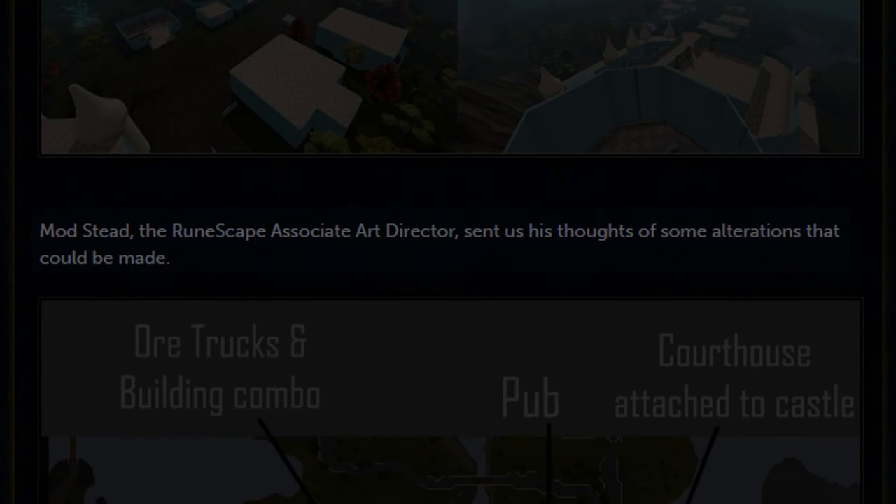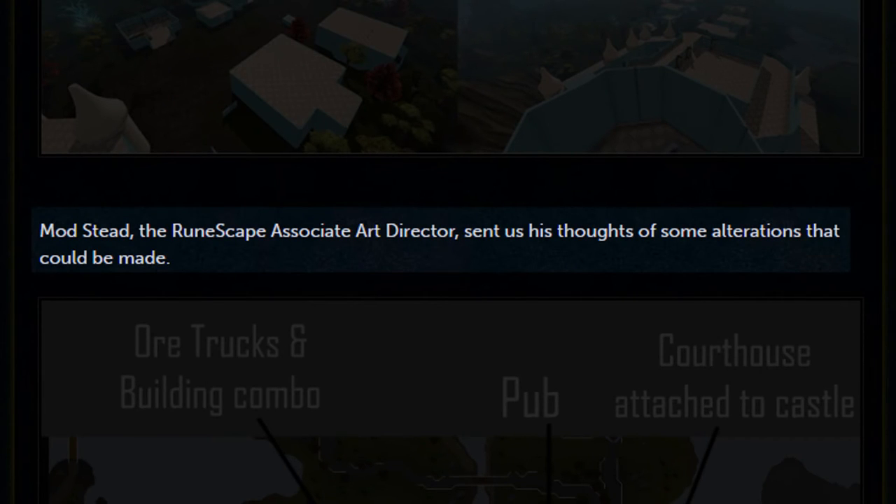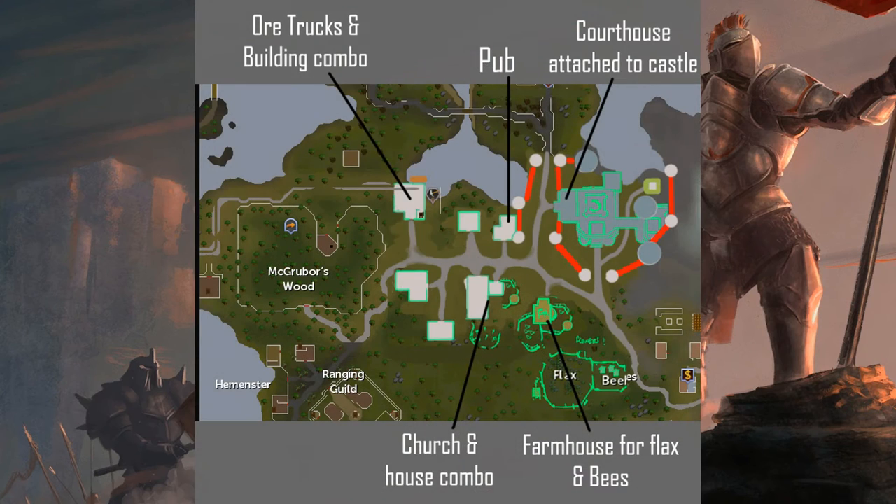Mod Stead, the RuneScape associate art director, sent some thoughts on alterations that could be made. Going clockwise from the top left: the coal and ore trucks are getting their own building next to McGrubor's Wood; the next labeled building is a pub where the bank would be; then the castle, with the courthouse attached to the castle under this design. Moving down, there's a farmhouse for flax and bees, and a church and house combo where the yew trees would be.